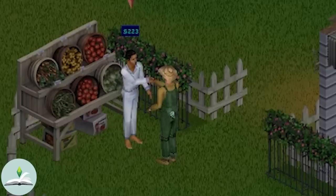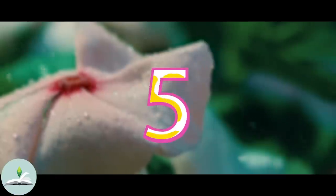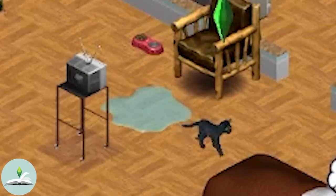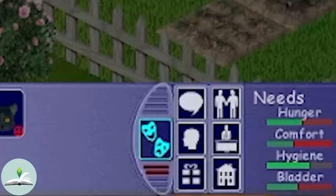You can't store giant vegetables in your pantry but they can be sold back to Bob for a hefty amount. Number 5: dogs can help you water your crops. However, keep them away if their mood is less than zero and they are in need of fun, or they might destroy your plots.